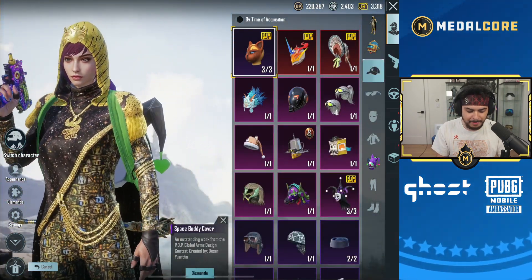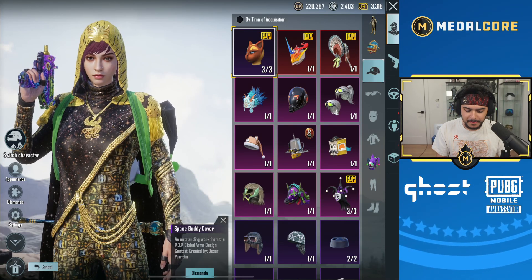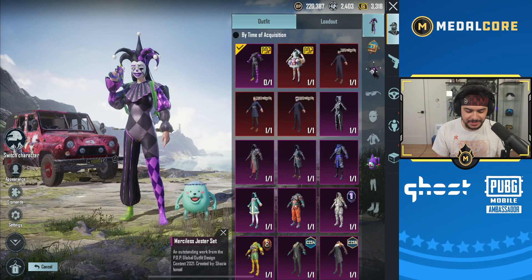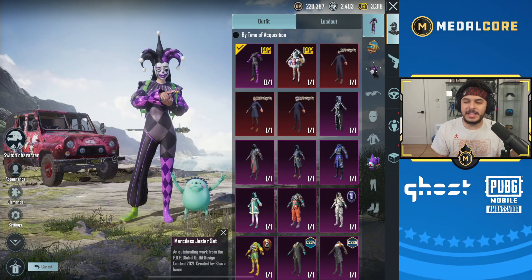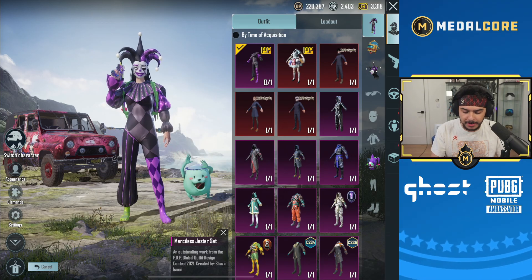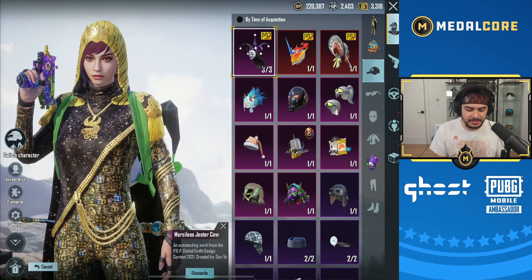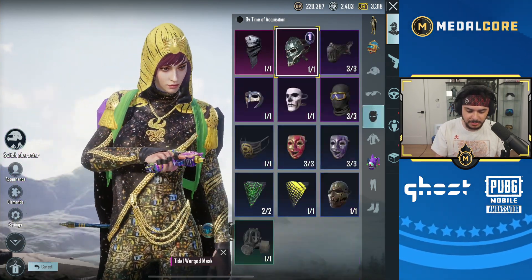Besides my backpack and helmet, this is really sick. And we also have this set now, which is kind of like a sweaty set. Any kind of Joker set is pretty sweaty. I think for now I'm probably going to stream on this account — so maybe on stream I'll do an opening and see if we can get what I really wanted. But at the same time, these are only legendaries, not mythics — it doesn't really matter if I'm not really going after legendaries or mythics or anything crazy.